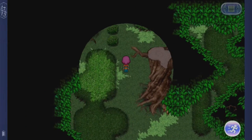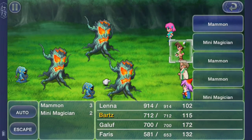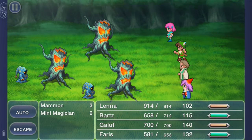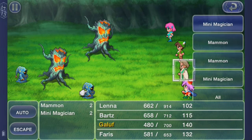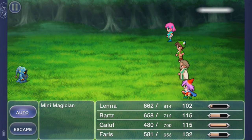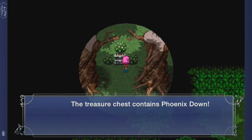If we go just north it'll take us to a chest which has 4,900 gil. If I go east and then north — new enemies, Mammons. I believe those are weak to fire. I'm going to get black magic Firaga — 25 MP, this will do some massive damage. Bam. Just attack it. You better not miss, Bartz. Thank god, or else I would have wasted more MP. Let's grab this — it contains a phoenix down.